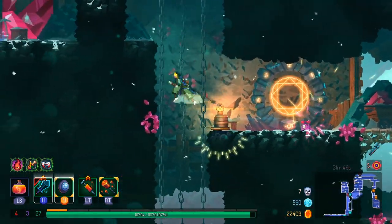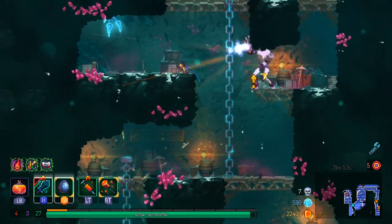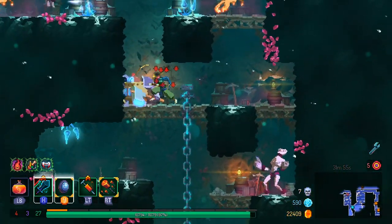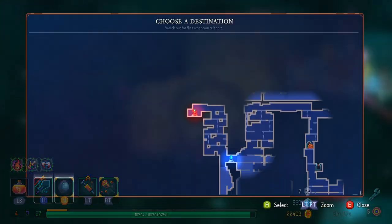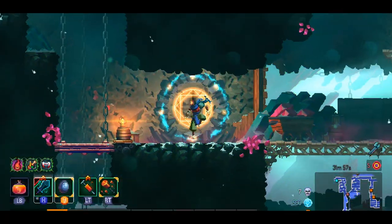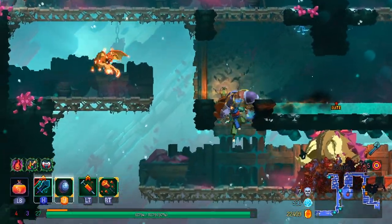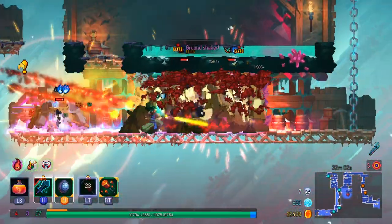It ups your DPS by a lot. I always talk about the magic missile type concept — the more that you can get hits in, the more damage you're going to be doing. And that's a type of stat they don't really tell you when it comes to calculating the DPS, which is just the ideal DPS.